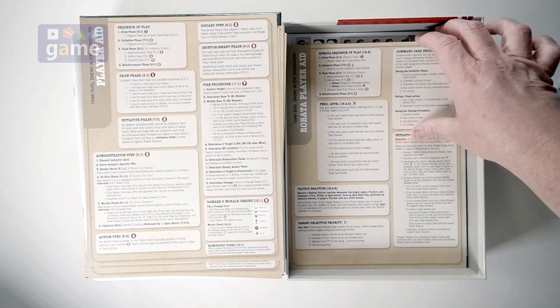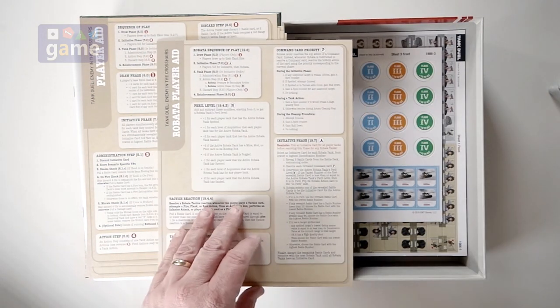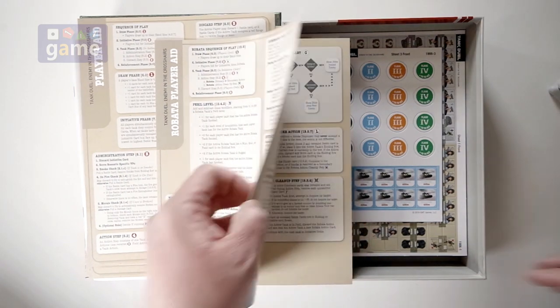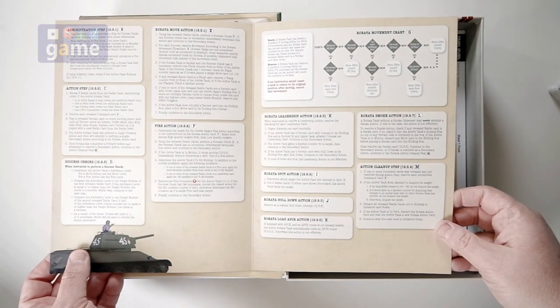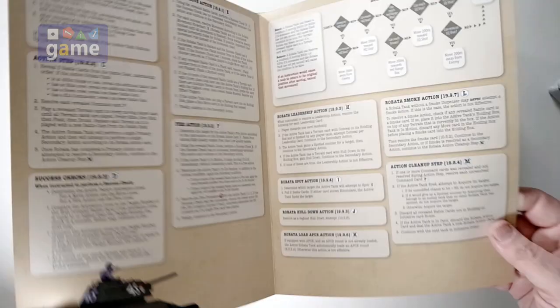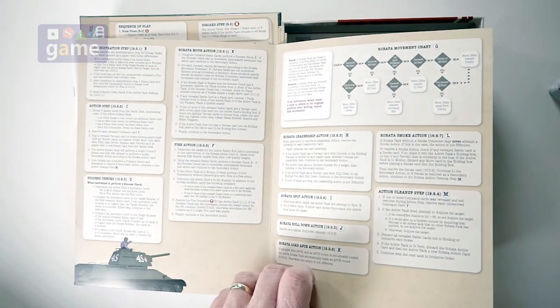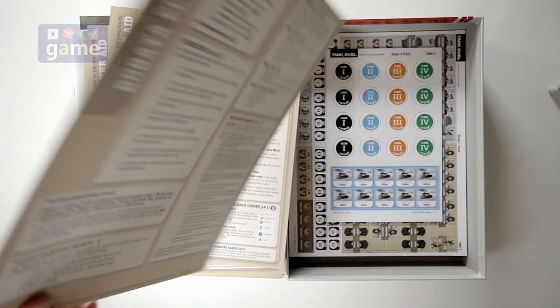We've also got the Robota player aid, which is the AI. This will guide you through what the Robota does. That's cool — it's a double-sided, four-page fold-out card.